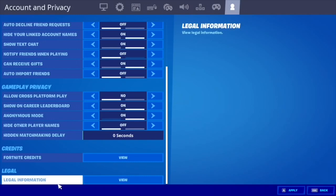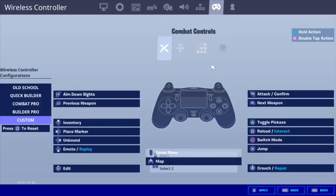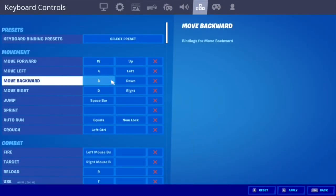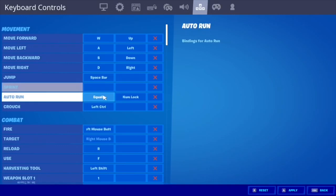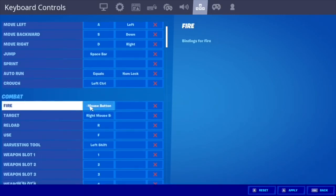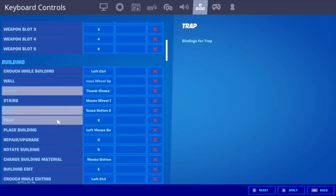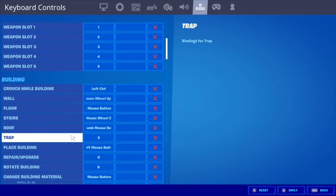I've been hearing you guys wanted to see my keyboard, so let me show you. I have custom combat controls. My edit key is 7, 1, 2, and 9. Move forward is regular, jump, sprint — I have auto sprint on. Auto run equals crouch. Fire, target, harvesting tool — 2, 3, 4, 5. I scroll up for stairs, scroll down — press left for roof, press right for floor.